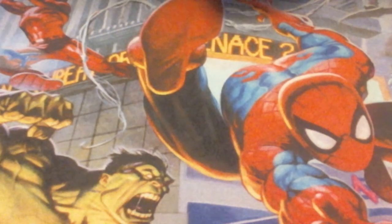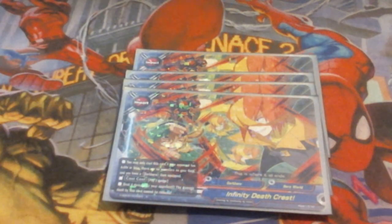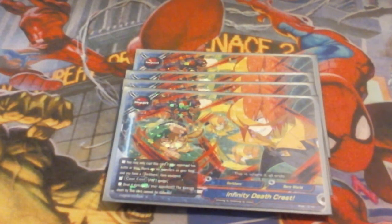Of course, we're also running 4 Infinity Deathcrests. This card lets you just steal games out of nowhere. I've got to have a Dark Hero item, I've got to have 4 life, and the opponent has to be at 4 life or less. Or, if there are no monsters on my field, I just need a Dark Hero item, pay 2 gauge, and deal 4 damage that can't be reduced. Simple, quick kill method.